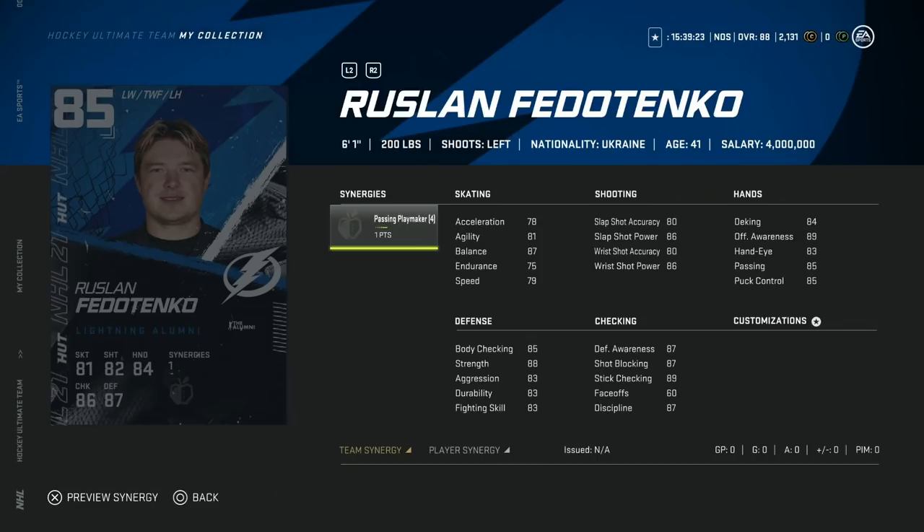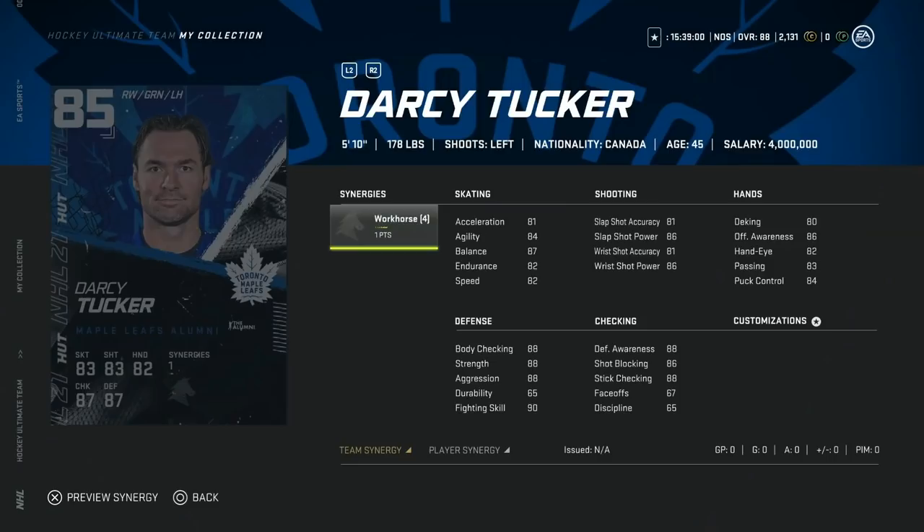For the Tampa Bay Lightning, the 85 overall Ruslan Fedotenko — and just for a winger, really rough skating. Not all that tall either to make up for it. He does have Passing Playmaker but that doesn't really do much for him. This would be a hard pass for me.